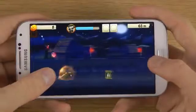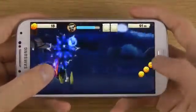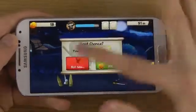Seems like I have some bar up there in blue that's going down. I have of course my normal coin meter and how far I have traveled, and up here I do have stuff I'm not quite sure what that is.